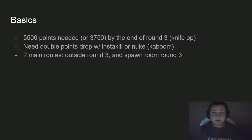To get 5,500 points by the end of round 3, you need a double points drop, since there is no way to get that many points by then without one. You also want the insta-kill, nuke, or kaboom power-up. Those help since insta-kill lets you kill zombies faster, and a double points nuke is 800 free points. If you're looking to take the world record, those are the ones you need on top of double points.